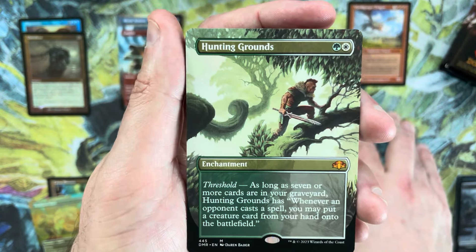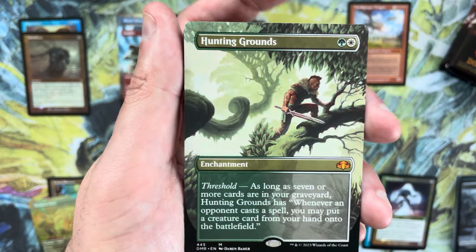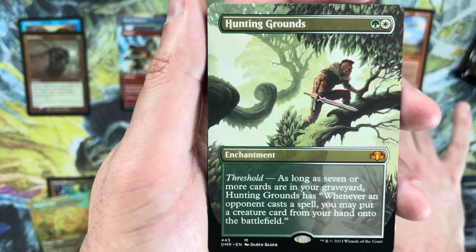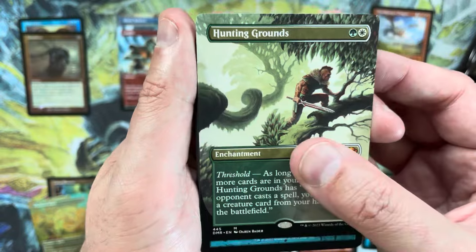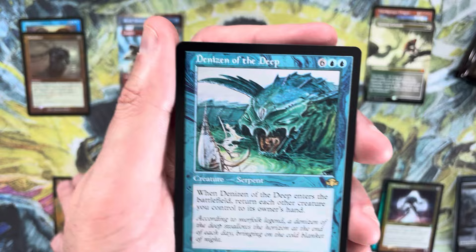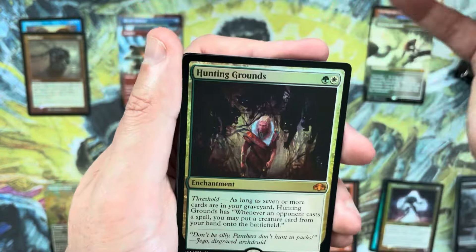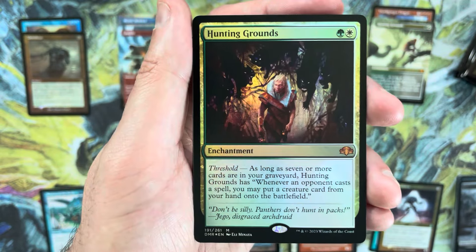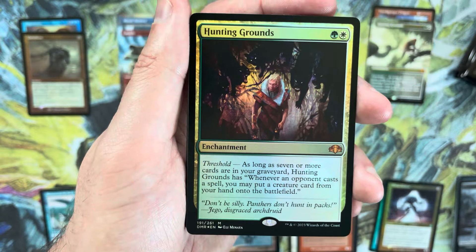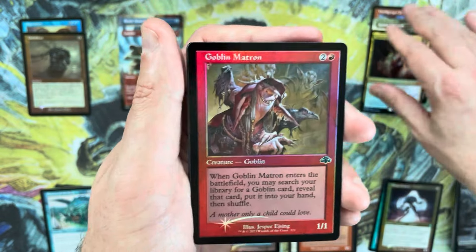Our second mythic is a borderless Hunting Grounds. Every time I pull one I think, 'why don't I play this card more often?' — and then I never end up putting it in a deck, but it seems really good. Denizen of the Deep in retro frame. Here's our next mythic — it is another Hunting Grounds. Duplication unfortunately not in our favor; we want to see Vampiric Tutors and Urza's Incubators, not more Hunting Grounds.